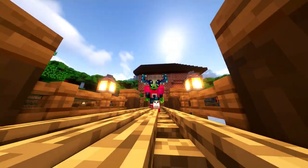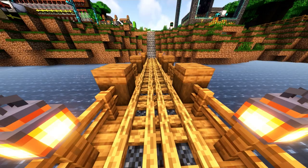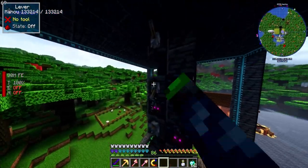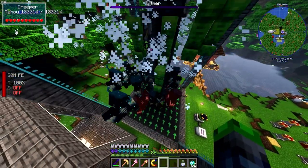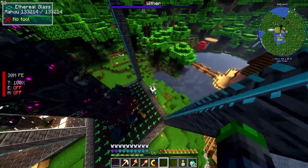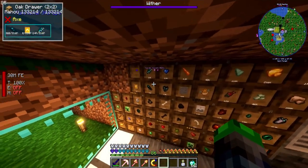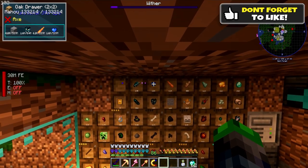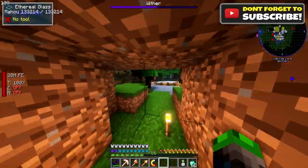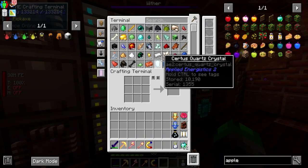Welcome back everyone! Last episode we set up the Warden in here, and this guy is crazy. We let it go for a bit and ended up with too many Wardens. We now have 1,600 of the blue heart, which is the highest tier heart you can get other than the purple one — but the purple one you combine with the totem.